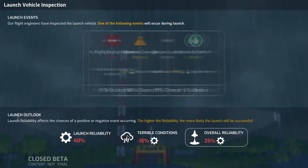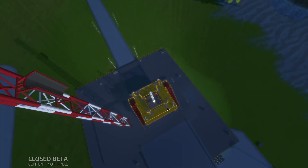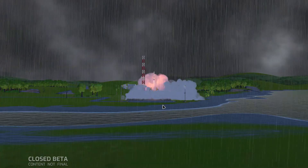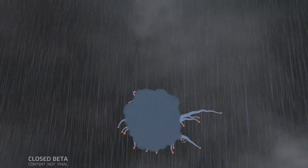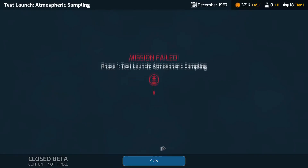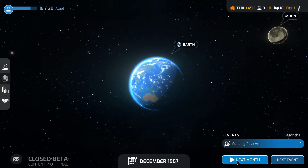Launch reliability 40 percent, but terrible conditions overall. Let's have a look... Oh dang. We didn't make it — engine critical failure, 90 percent chance. It's like one of those dice rolls. So even with better stats on this second mission compared to the first, we still failed — which is the opposite of what I would have expected.